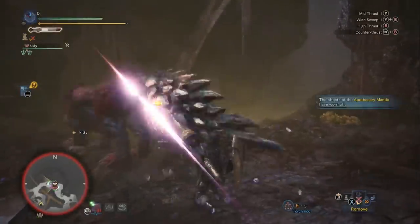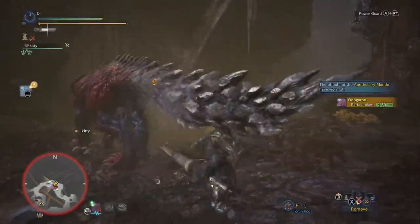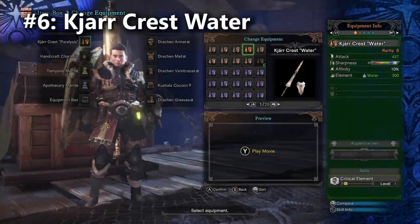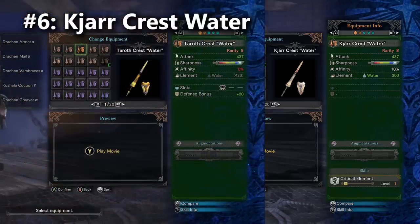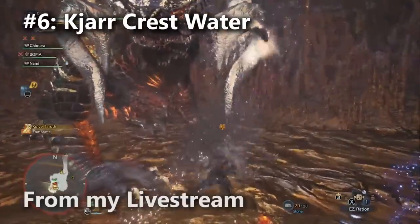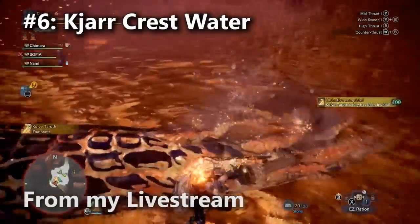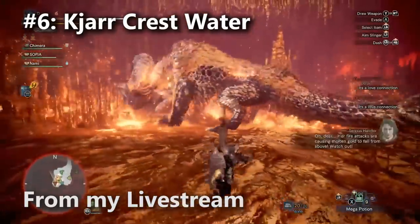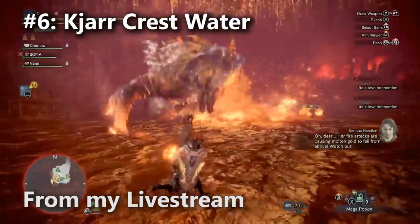Now that we're done with that honorable mention, let's move on to 6th place — the lowest spot on our tier list. 6th place goes to the Kjarr Crest Water for water elemental damage. Kjarr Crest Water is basically an upgraded version of the Taroth Crest Water because the water damage comes unlocked. It also comes with an additional 10% affinity and built-in Critical Element. It's secretly a good lance — the water lance is actually stronger than the Taroth Crest Claw for fighting Kulve Taroth. Just compare it to the Taroth Crest Claw — for a lot of fights the claw is going to be better because it acts as elementless for a boost to raw damage, and the claw also comes with 30% base affinity as well as two augmentation slots.